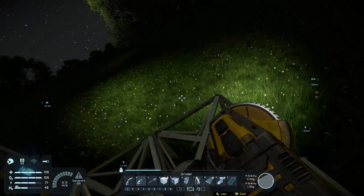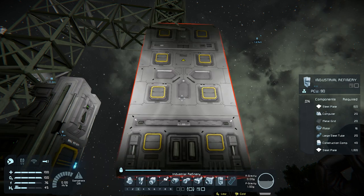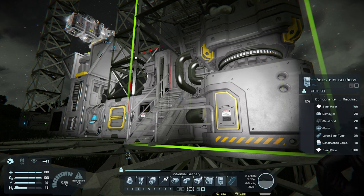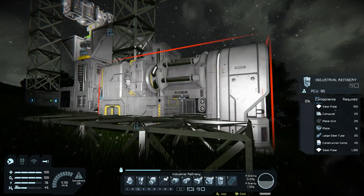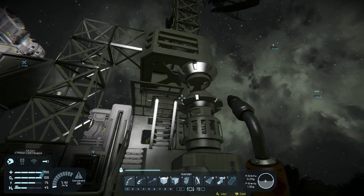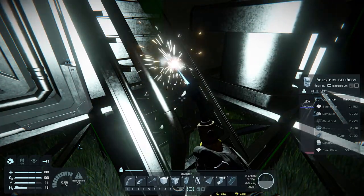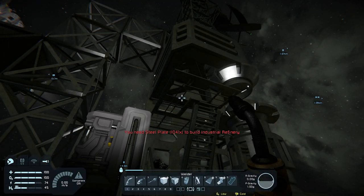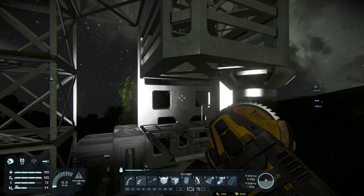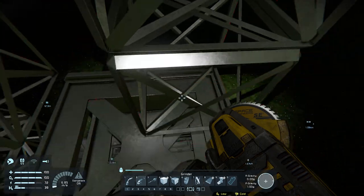We can now go back to our industrial refiner and build it right here. We need to make sure the connector at the end snaps against the base connector — you can see there are two connectors. Let's rotate it so it lines up correctly. The refiner is now connected, as you can see right here. Let's weld this up a bit, and then we can grind away everything around it, as the refiner is now held up by the structure.